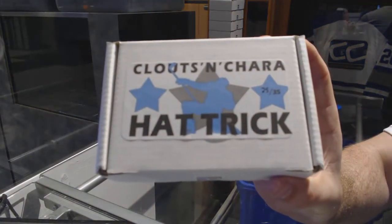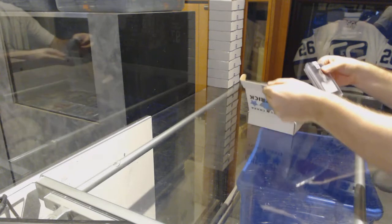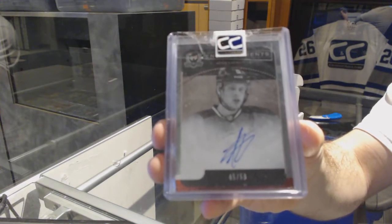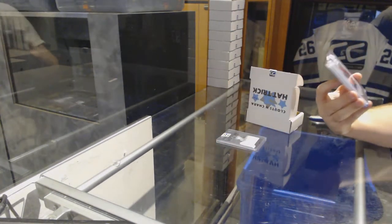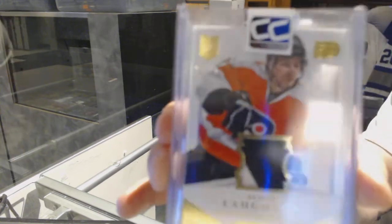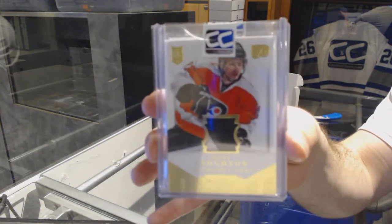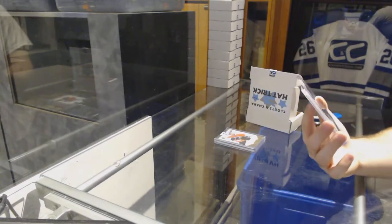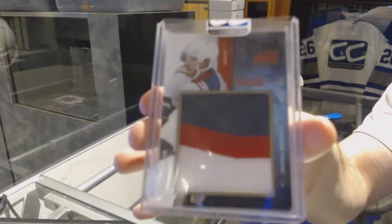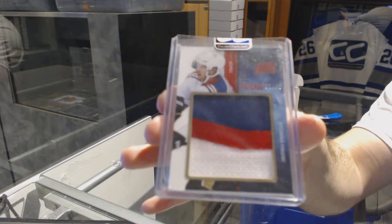Number 25 goes to Doug F. We've got an Enshrinements Cup autograph, number to 50, Adam Larsson. We've got number eight of 10, a Dominion rookie patch, Scott Lawton. And we've got numbered one of 15, Showcase Patches, Simon Depres — one of 15, Simon Depres.